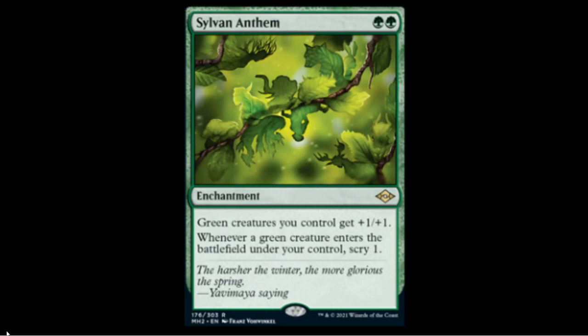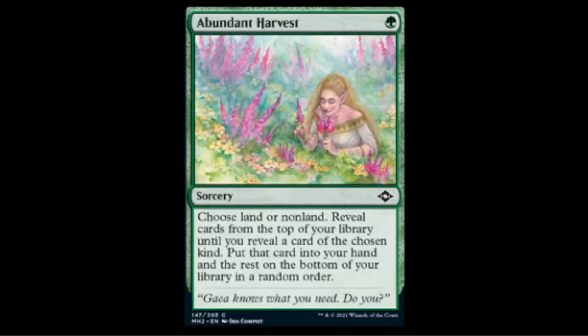Sylvan Anthem — two green — green creatures you control get +1/+1, and whenever a green creature enters the battlefield under your control you surveil one. This is the best anthem I've ever seen — better than white's anthem since this gives +1/+1 to green creatures plus free surveil triggers whenever you play green creatures. Elf Ball, anyone? This is going to be an easy five-to-ten dollar rare and will see a lot of play especially in EDH.